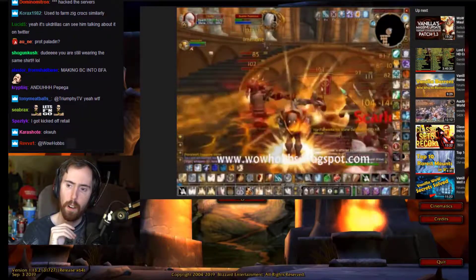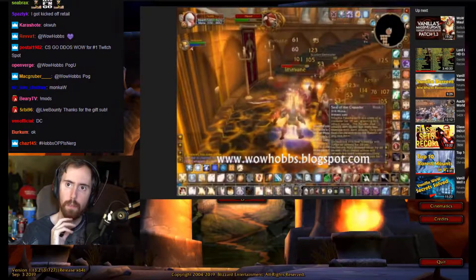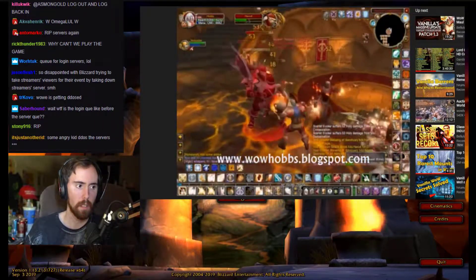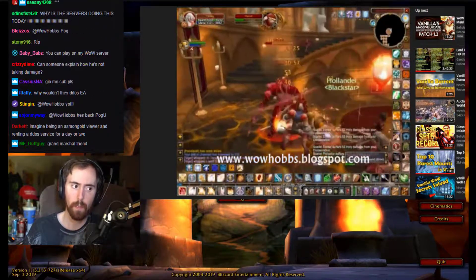The Retribution Aura and the Consecration helps a lot. I've also got a Blessing of Sanctuary up so they don't take as much damage, plus it adds some additional feedback. The Skullflame Shield that I have has a Thorium Shield Spike, which adds even more.